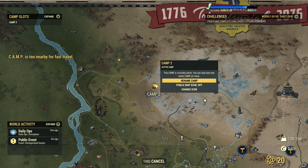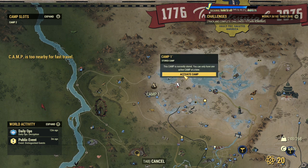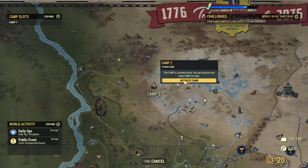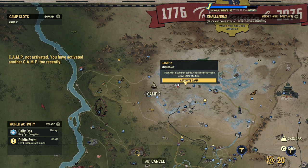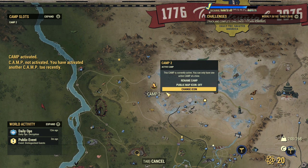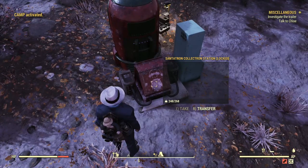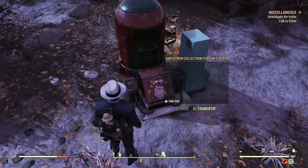Now let's show you what you do not want to do. You do not want to transfer this over instantly, because if you click it too fast — like I did right there — then once you go ahead and transfer back to your camp, you'll notice when you get back into it that the items within the container or the camp object are not going to be there. This is because you activated it too soon.